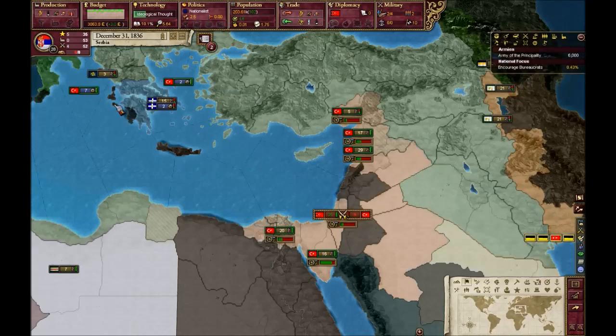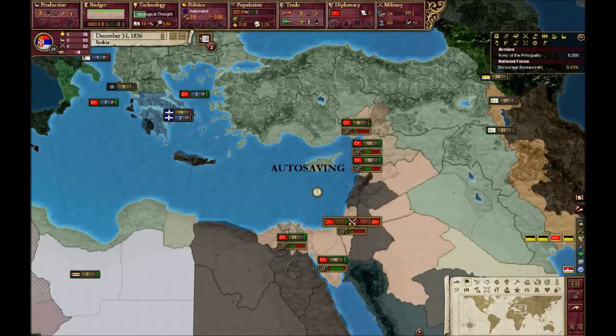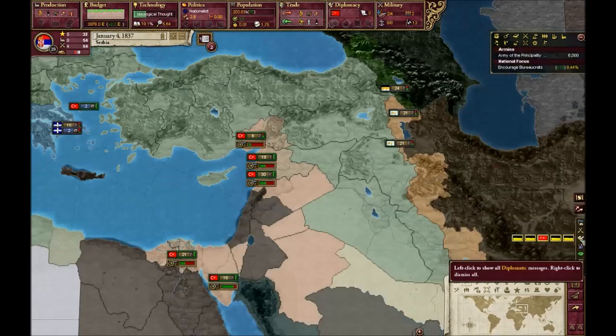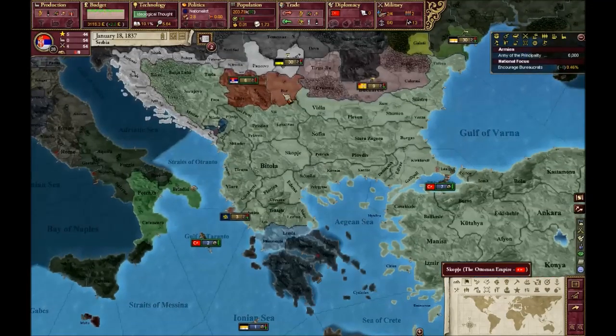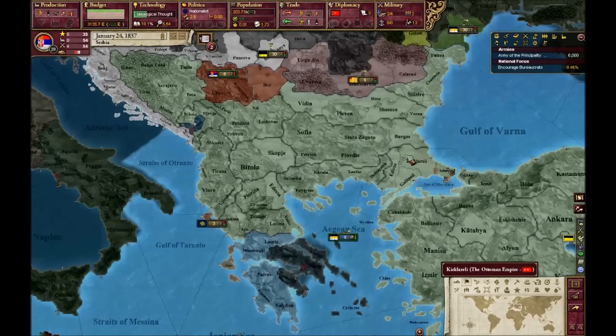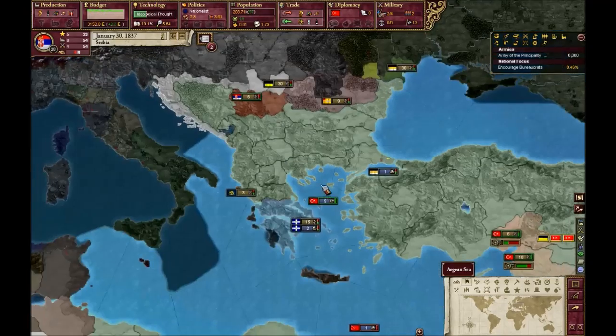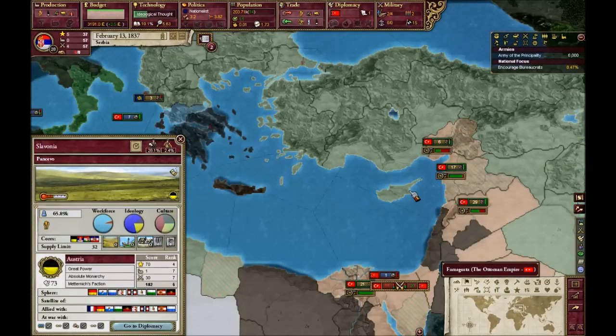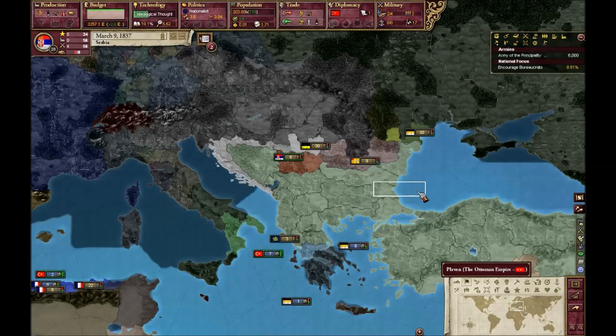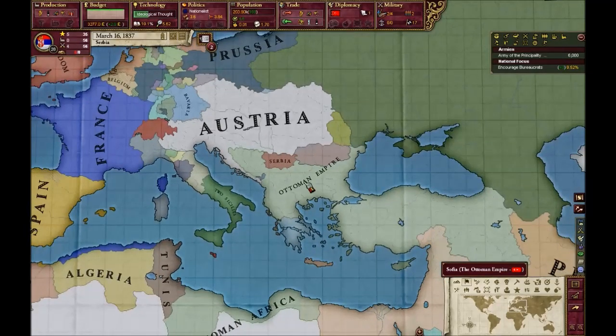Most people know Serbia for the 90s war and, of course, for being involved in starting — or rather, being one of the reasons for — the First World War. Austria declared war on Serbia, then Russia joined on our side, Germany joined on Austria's side, France joined on our side, and then the UK later — basically a chain reaction. It's really hard to understand the politics in the Balkans at those times.